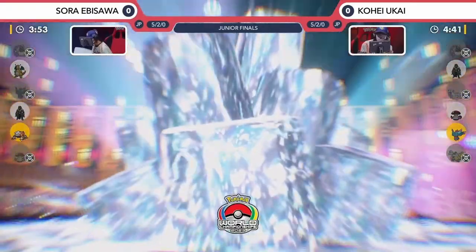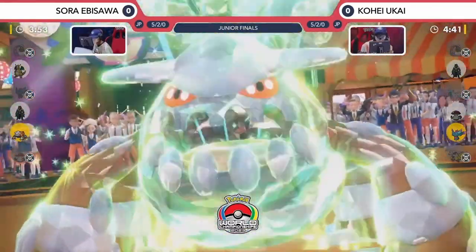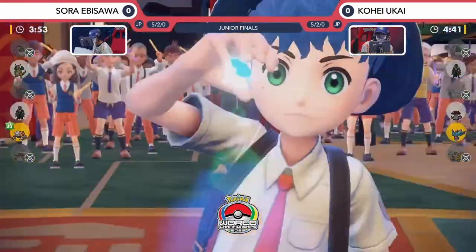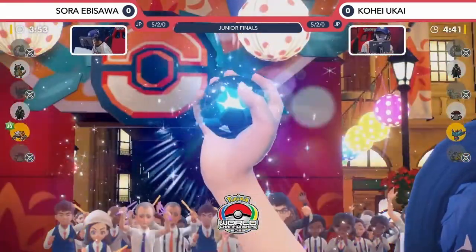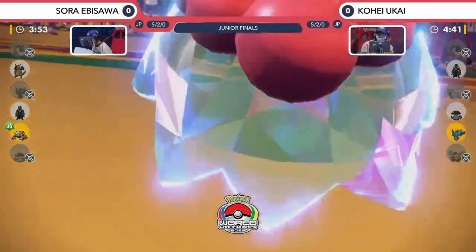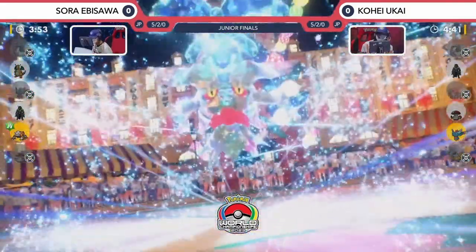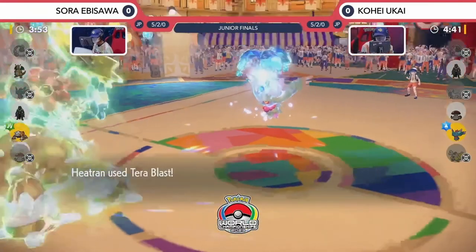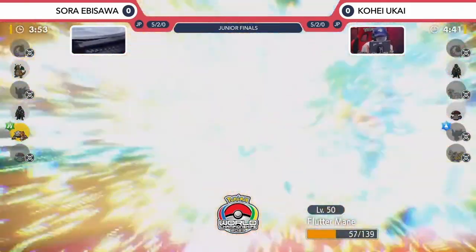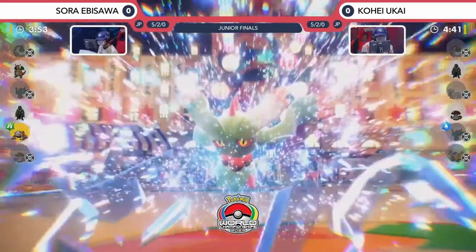Going to see a little bit of sparkle on the battlefield here in Grand Finals for the Junior Division as Heatran goes for its Grass Tera-typing here, just wanting to make sure it can catch a Fluttermane going for something like Terra Water, and be able to catch it with a powerful Terra Blast. Kohei clicking that Terastallization button as well. Both players go for Terastallization — we see the Water Tera-type come out onto the Fluttermane, the Grass Tera-type onto that Heatran. But the Heatran also has the Assault Vest at its disposal, going to be able to take these big attacks from the Fluttermane even better. It's the Terra Blast — Grass-type going into the Water-type — Fluttermane picking up the knockout and giving Sora a 1-0 lead in this finals match. What a fantastic way to close out Game 1!